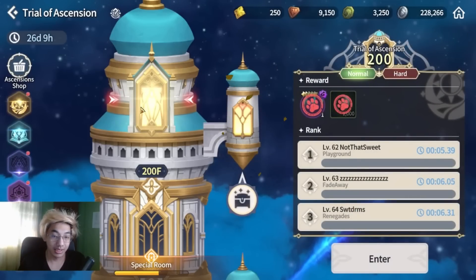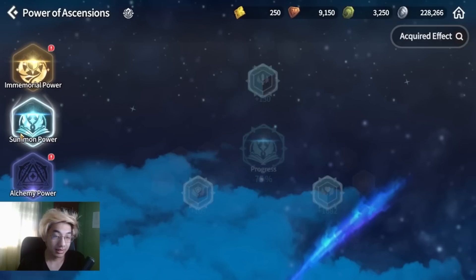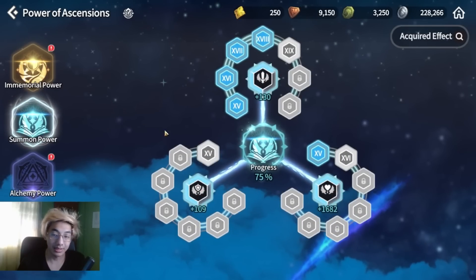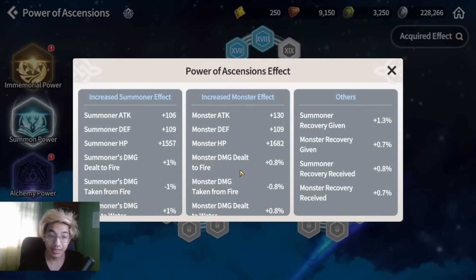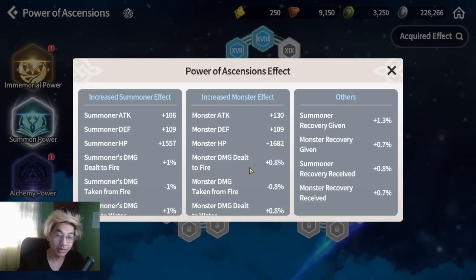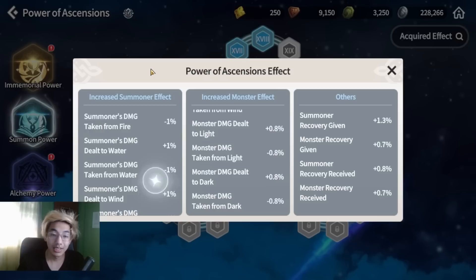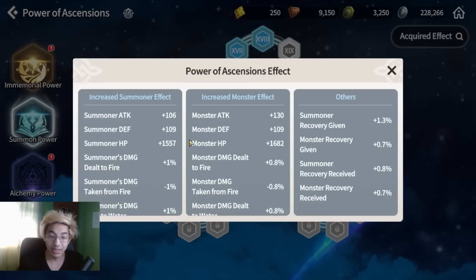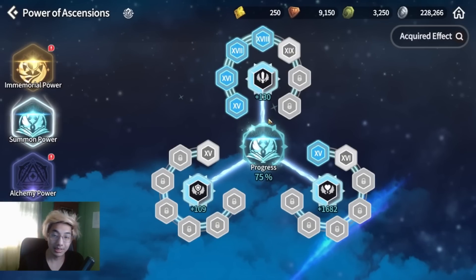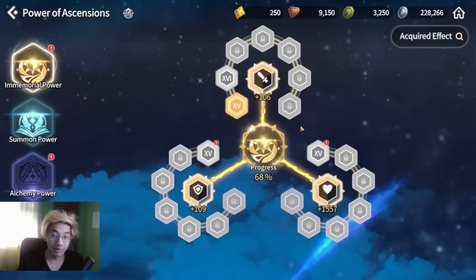The next part that gives a lot of power is Trial of Ascension — the Power of Ascension. Mine is at 75% progress. Prioritize summon power, because that increases power for your monsters, and any stat added to your monster is multiplied by 3 since you have 3 monsters out every single time. The summoner effect here is still really good — it still gives you power. These are what I have for summon power and immemorial power.